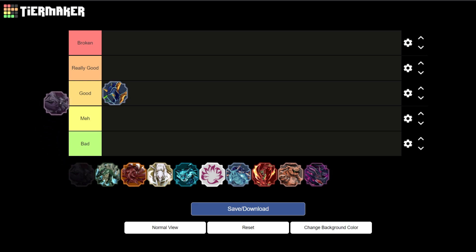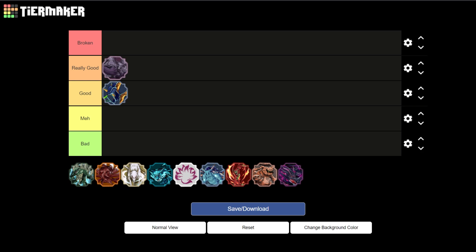Next up is going to be the Guy tailed spirit. The Guy tailed spirit is overall known as one of the single best tailed spirits in the entire game. Its effect is practically a stun ability — it makes it so they cannot see whatsoever, it slows them down, and it does a ton of damage as well, simply because of the tailed beast bomb.